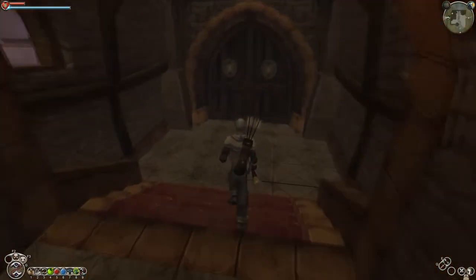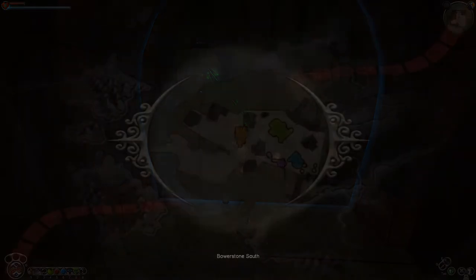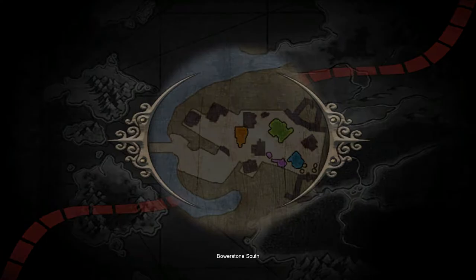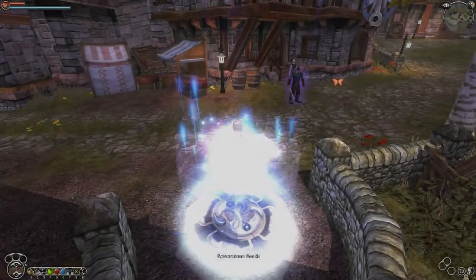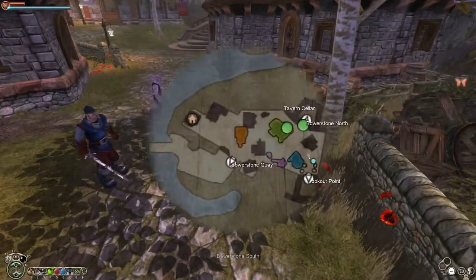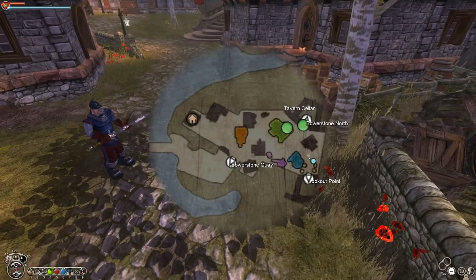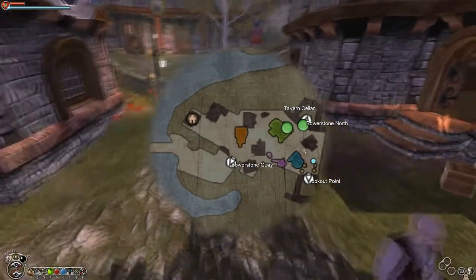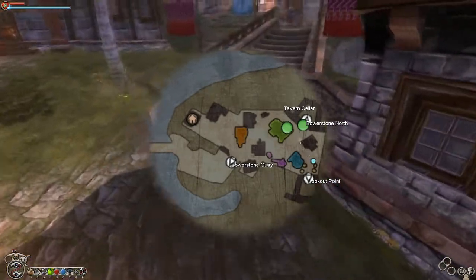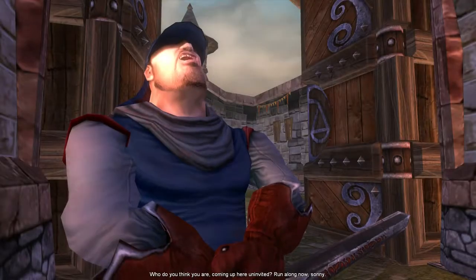I'm gonna show you what actually went wrong. As you can see here, haven't even started Wasp Menace yet, and we're just gonna go to Bowerstone South here real quick. I wanna show you the minimap real quick. You'll notice that there's like a little silver circle where all of the teleportation points are — like the next areas like Bowerstone North, etc. Essentially, wherever there's a silver dollar on the map, there's a trigger point that'll take you to the next area.